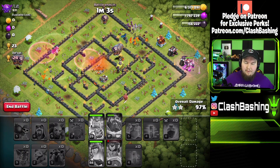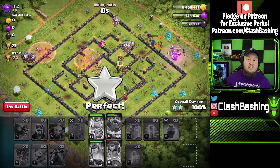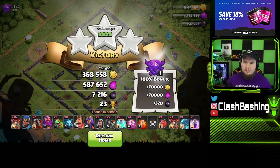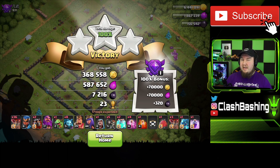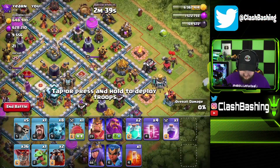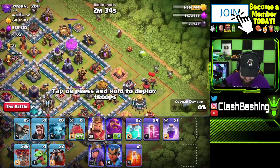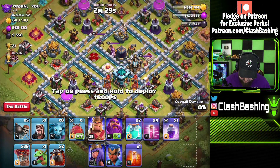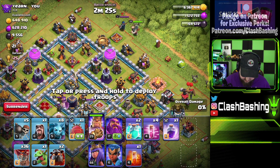Even if we don't upgrade the royal champion right now, we still need tons of dark elixir for all the hero levels on this account. Sometimes as a rush base you've got to take that easy raid and get the three stars. Our first attack was decent and we're starting to bounce back — 7200 dark elixir. Let's find more of that. We still need about 24,000 dark elixir though, so I don't know if we're going to get there today. This next one is a little bit interesting.